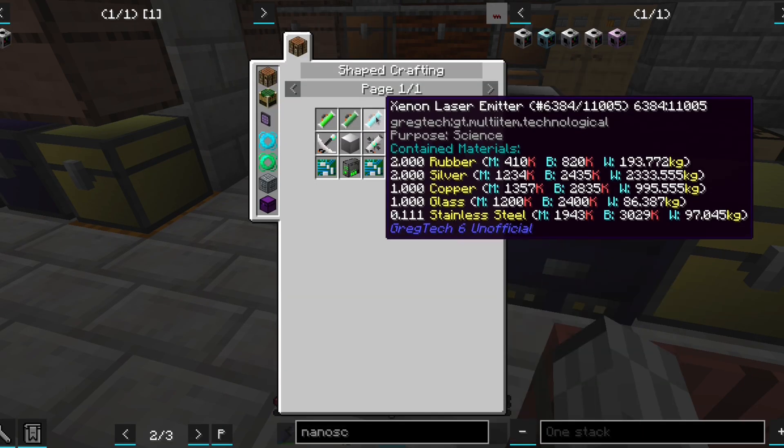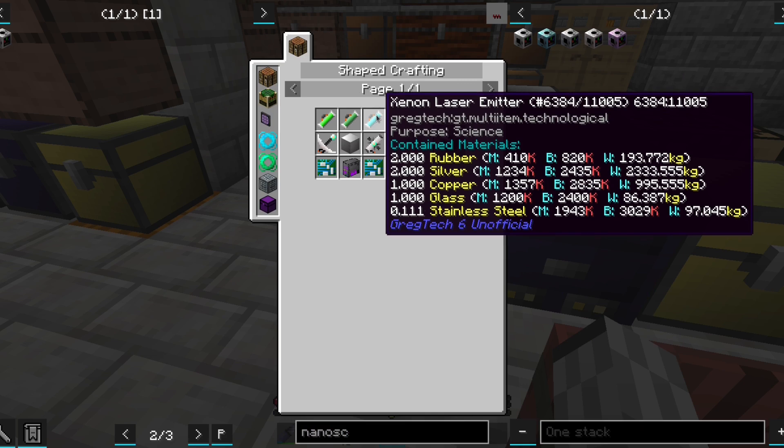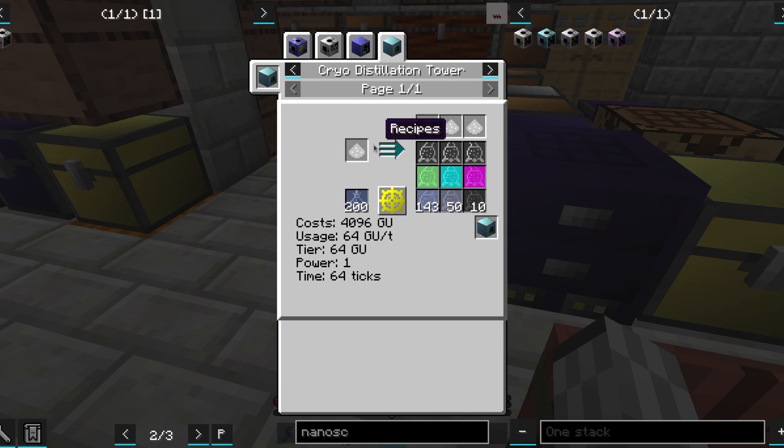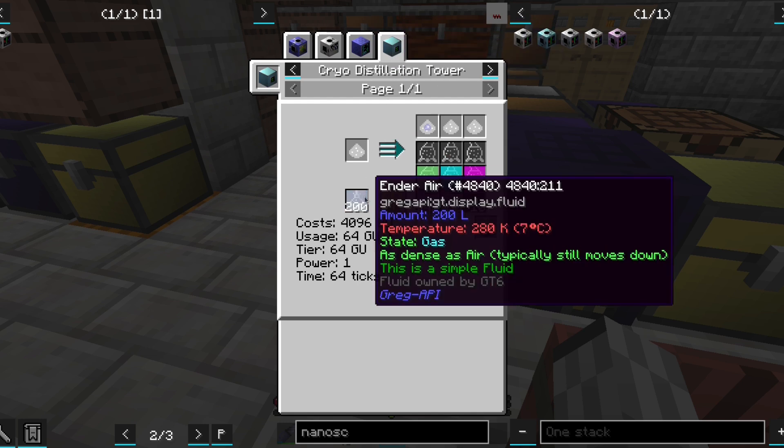Graphene is made inside a nanoscale fabricator, and crafting it requires some xenon. The only way we have for obtaining it seems to be by distilling ender air.